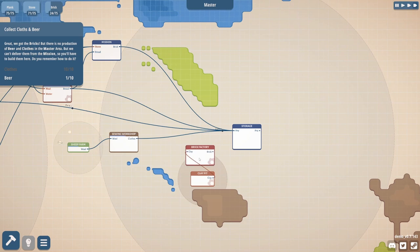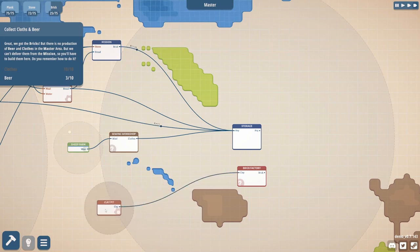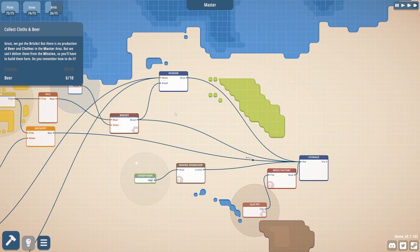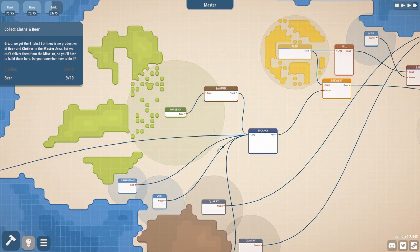We can't really move that too much. The game is very unhappy about crossing the streams, which is an interesting limitation to work within. You can't have the line cross water — or cross any resources. That just barely works. Now we have brick coming into the storage. We got bricks, but there's no production of beer and clothes in the master area. I thought I was making beer — maybe it needs more fish. We're doing fine for fish. I think it's just being a little persnickety.